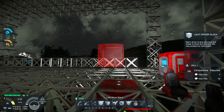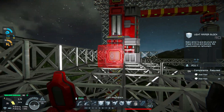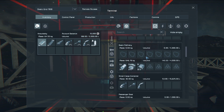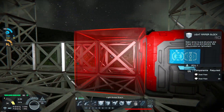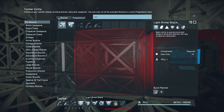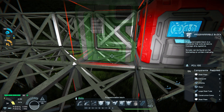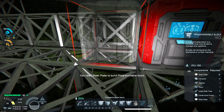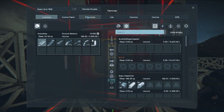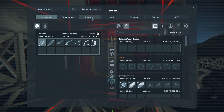We're going to toggle the block on, and in order to create the items we need we're going to put in a programmable block. We need to build another programmable block here, so we're going to put that on our bar and change the color of this one so it'll get built ASAP. We're going to go with white because I think the overall base is going to be white. We're going to produce a steel plate — let's go ahead and produce a few steel plates.